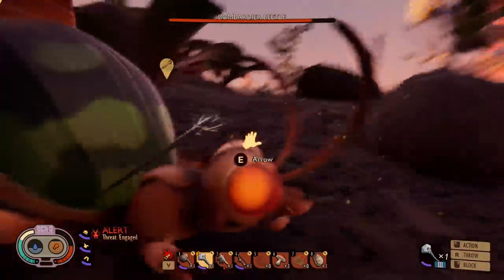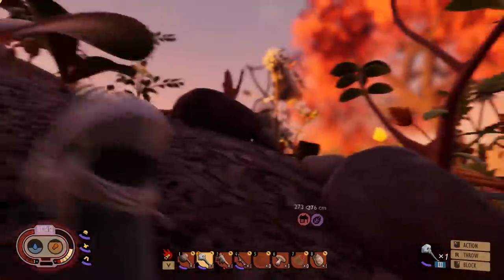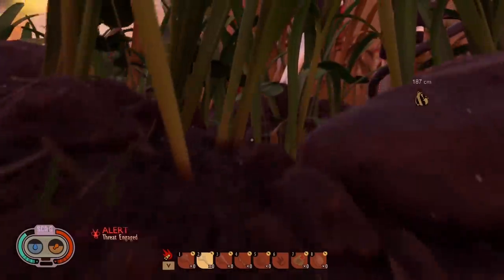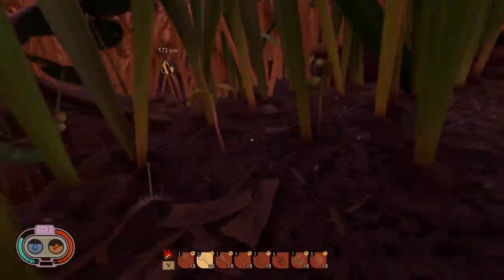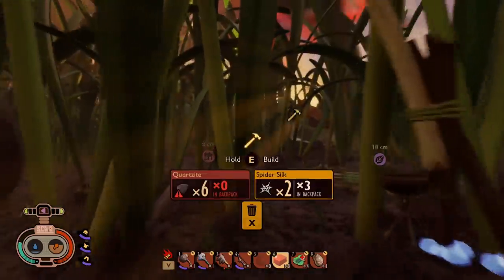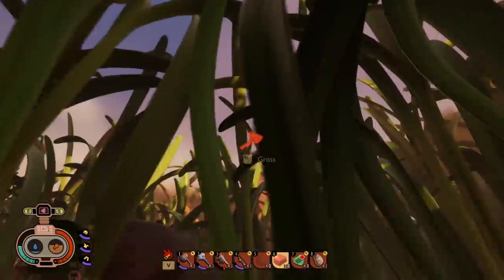They regenerated all their health already just because they ran away. But as long as I'm hitting with my club, I do a lot of damage to them, and they're going to kill me. I didn't really realize how fast they regenerate health — if you shoot them with a couple arrows and they run away, their health will be full again. I've made some more healing — not a ton, but it should be enough to get me past the Bombardier beetles. But for now, I'm going to go collect ant eggs before they bug again.